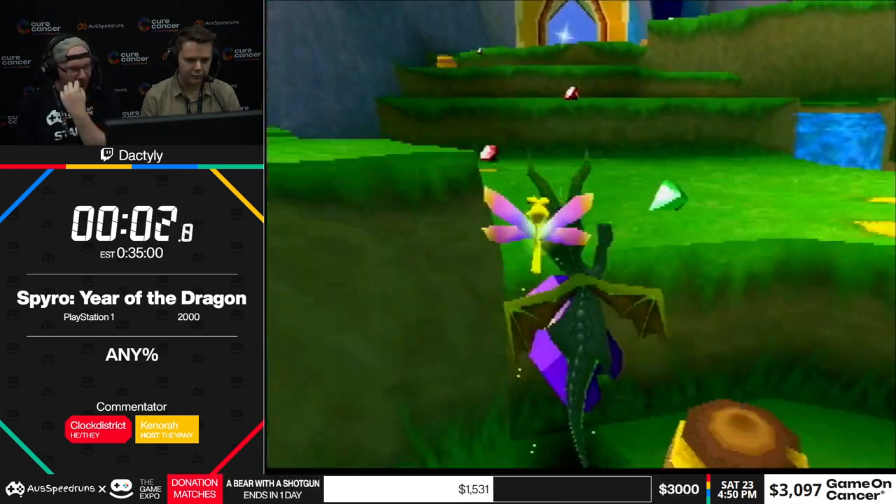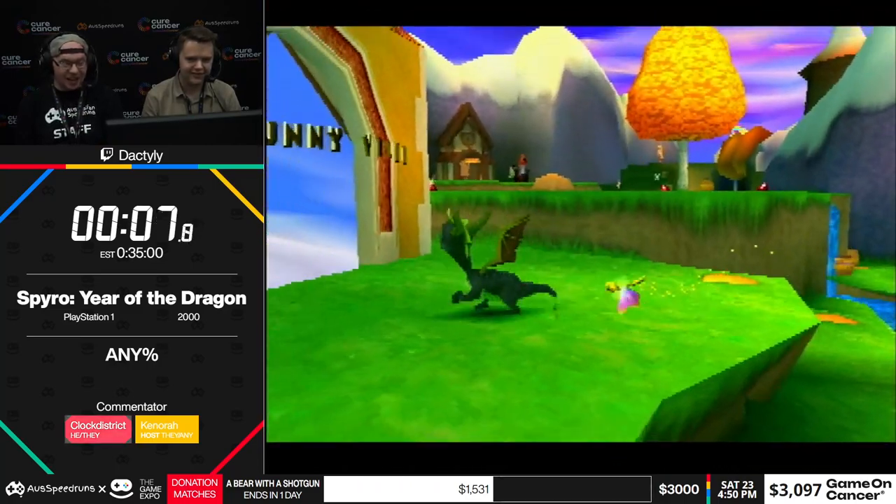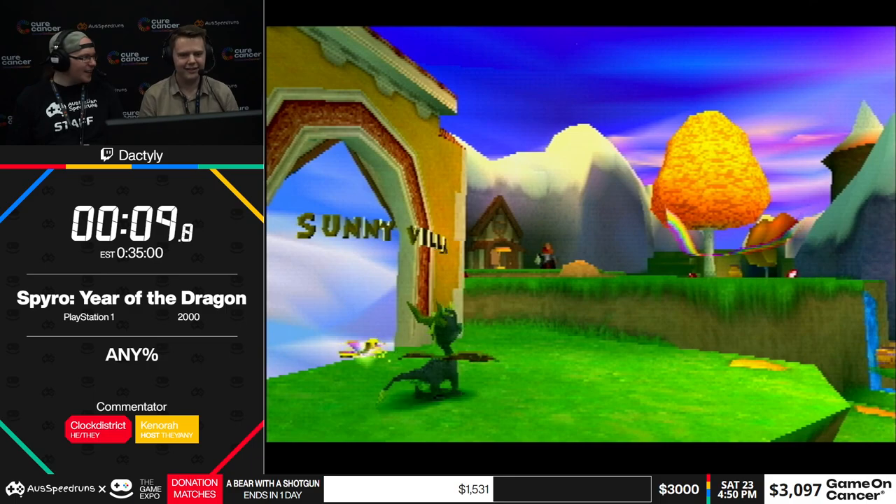Where's Spyro? I don't see him anymore. Spyro was originally green, but it turns out he blends in with the grass. There was four dragons — there's no dragon here anymore.